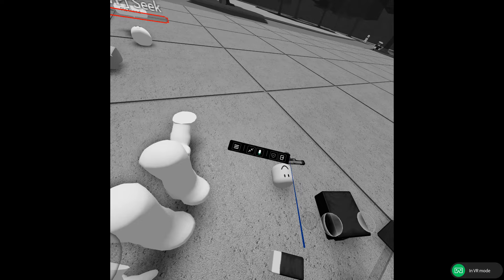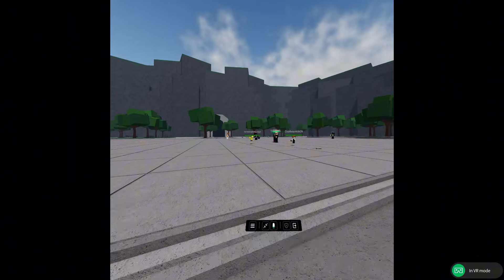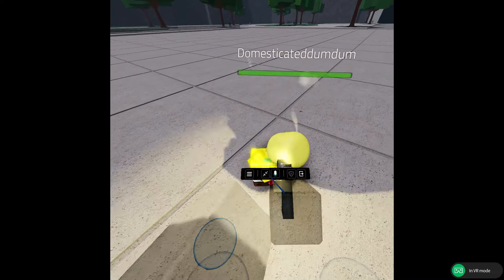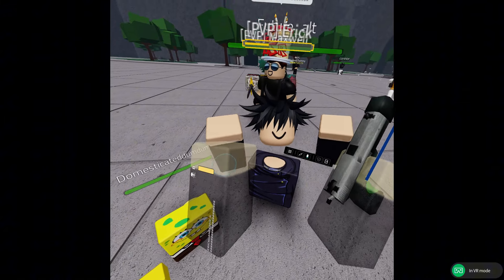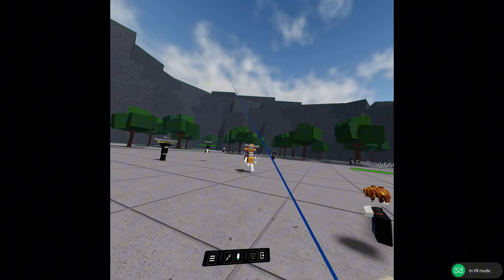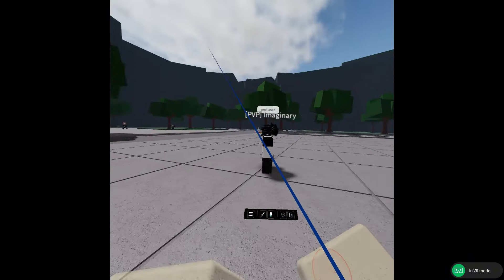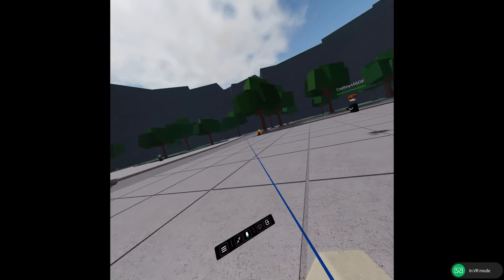Yo, my gun! Hey, stop. Yo, who wants to box? Bro, who is this emo character? He's emo — attack him! Bro, attack him.